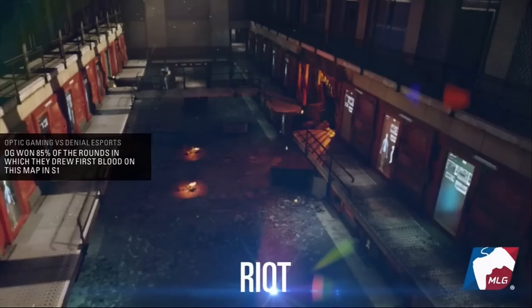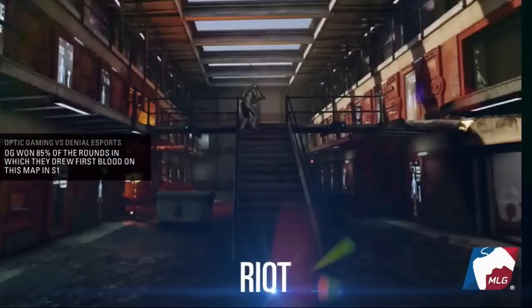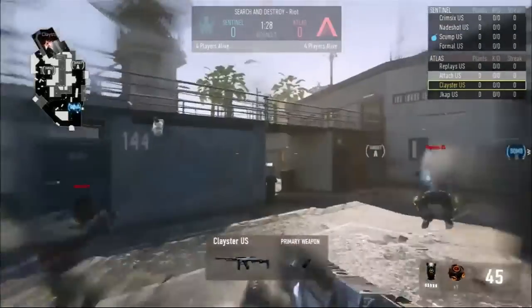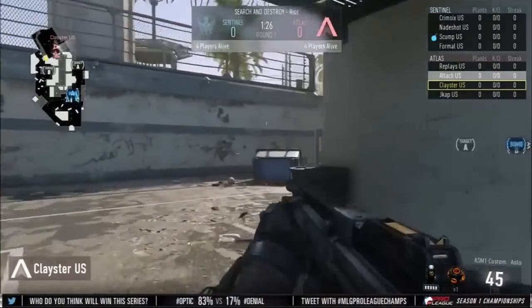Looking through some of the classes: Jcap is going with the bow, Clayster with an ASM-1, and Moore's on defense. We're going to see the attack coming through.